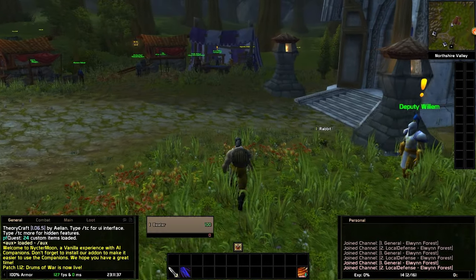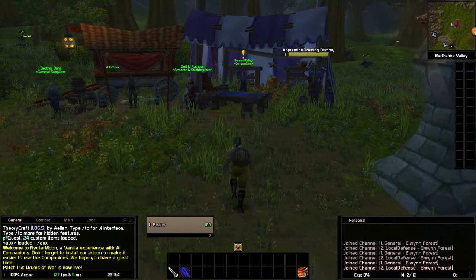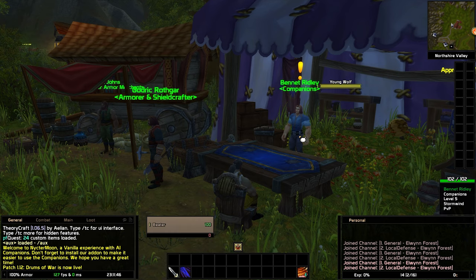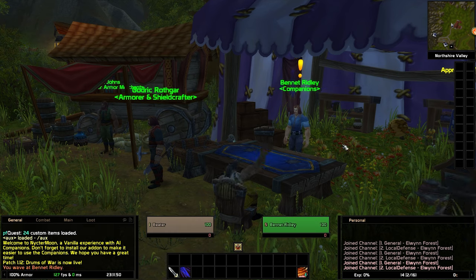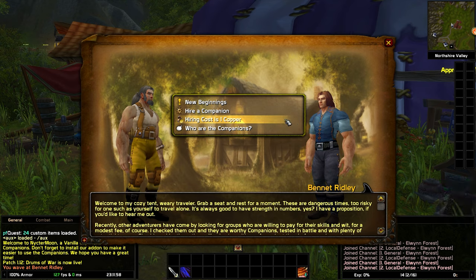Let's say that you are a fresh level one character starting on the server — what do you do? Generally speaking, you have to go to a tavern to hire companions, but we've also added some representatives in the starting zones so you can get started right away. You will always be able to see the hiring cost when talking to a representative.